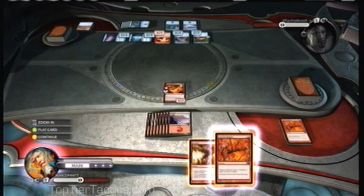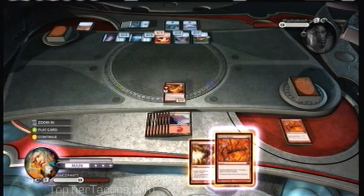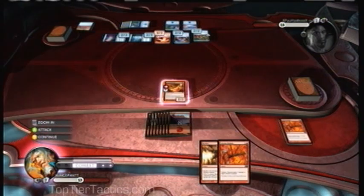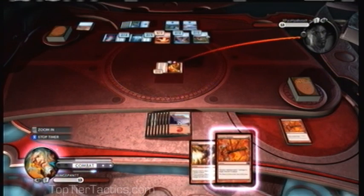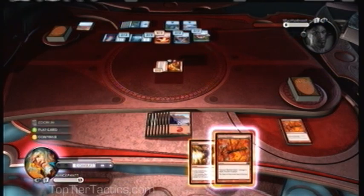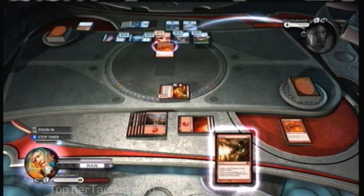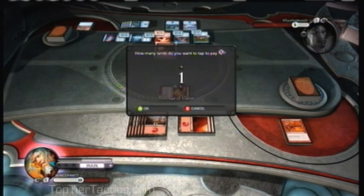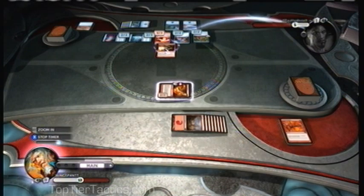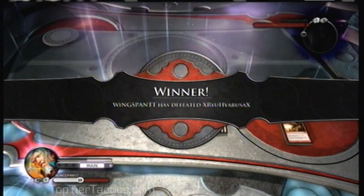Wait — I have Volcanic Hammer for 3 damage, and the Phoenix can attack for 2 damage. That's 5 damage total, plus I'll have 6 untapped lands for Banefire for 5 damage. He has 2 untapped lands and 1 card in hand, so he could counterspell. If he has a counterspell, I lose. If he doesn't, I win — you just have to weigh the risk. I hit him with the Hammer first. Maybe he didn't counter because he was waiting for Lava Axe, but he can't counter Banefire. I send 5 damage to his face — goodbye.